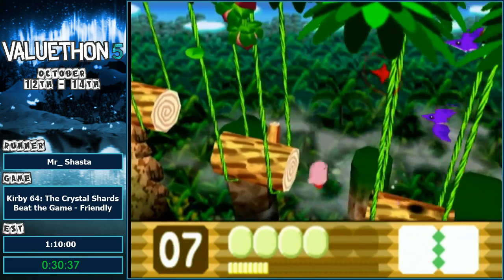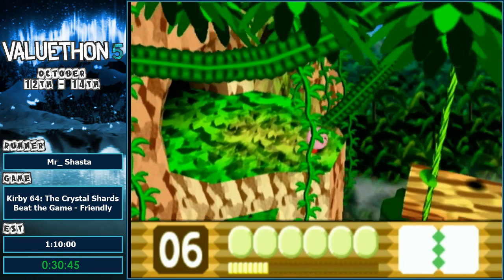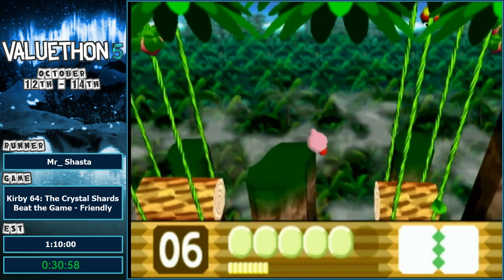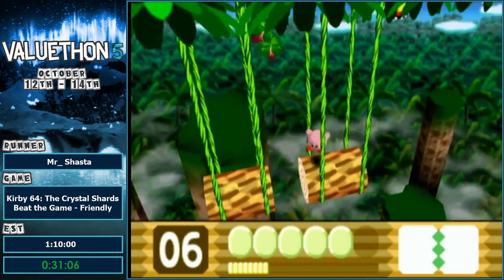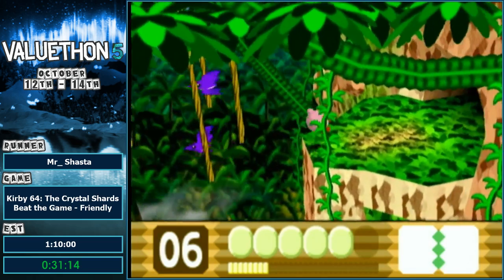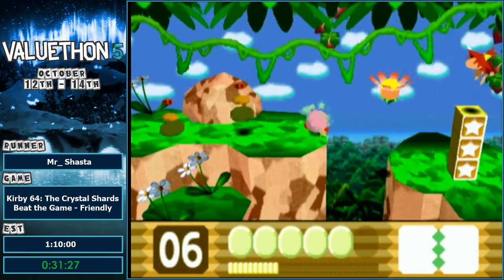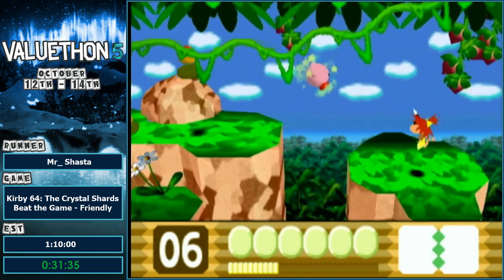Same thing is going to happen in this room here. Oh — that bat barely got me. That's unfortunate. I may lose my fire — which is what happened. If you get hit twice in this game you lose your fire — or lose whatever power you have really. I'm going to stay on this log and do this casually. Good news is that I get fire very nearby in this room, so it's not a huge deal. In the next room here, thankfully I get invincibility candy so it's not a big deal. For whatever reason, the invincibility candy music is different in this game compared to any other Kirby game.